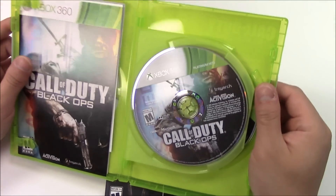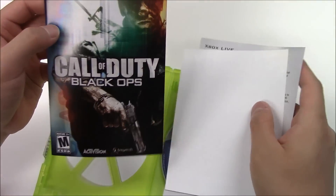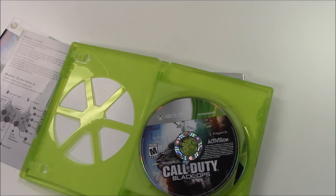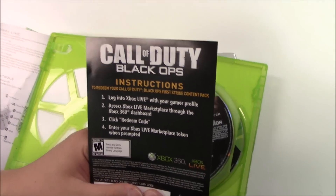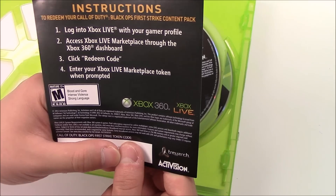As soon as you open it up, you got a couple pieces of papers on the left and 2 game discs on the right. Let's take a quick look at the papers. The first one is the Call of Duty Black Ops manual — just the instruction pamphlet. And this one says Call of Duty Black Ops instructions to redeem the Call of Duty Black Ops First Strike content download pack.